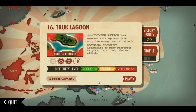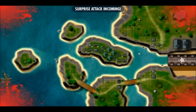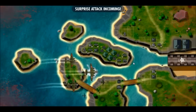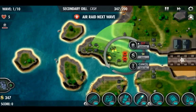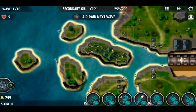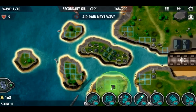We have a resource secondary objective here, which is going to have us selling turrets at the end of the level. We need to repair our stuff right off the bat. As you can see, these bridges have been destroyed, allowing things to come through. The airbase has survived, so it's still going to be there to help us out.